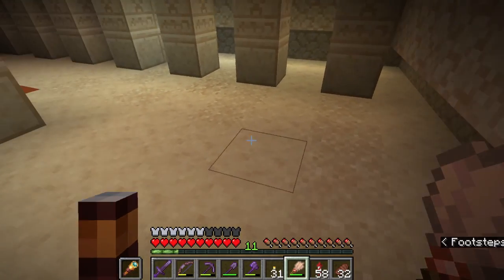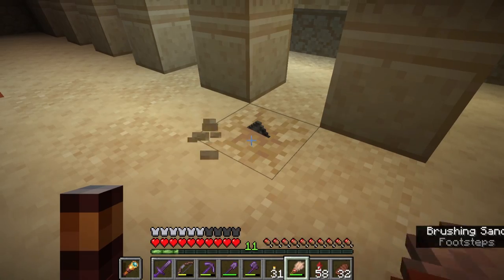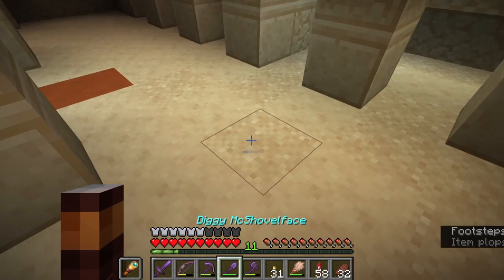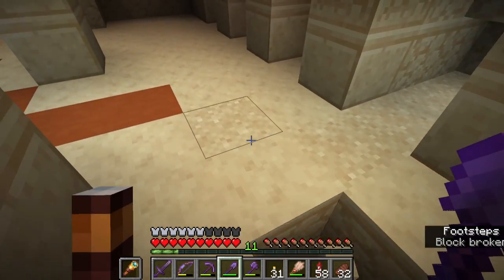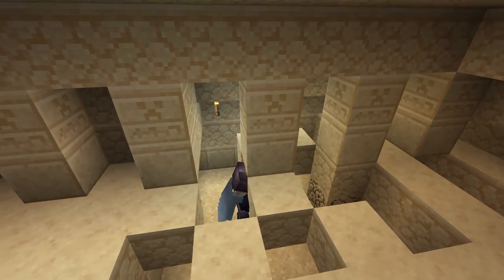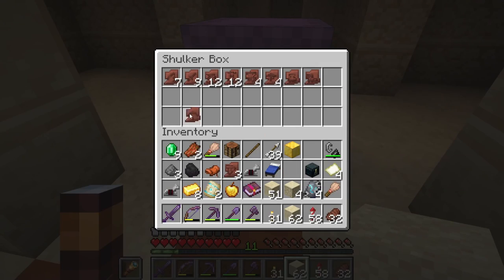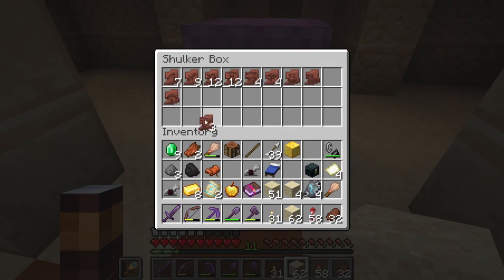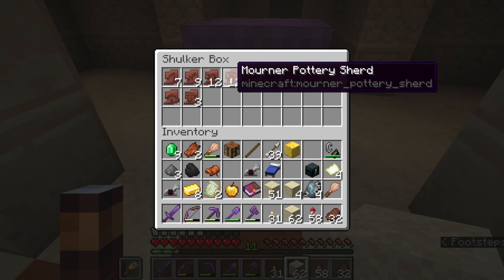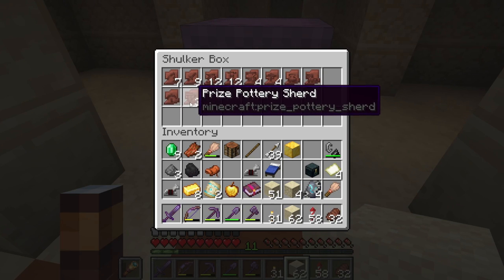And now, if we look around here we should find ourselves some patches of sand as well as some suspicious sand. Let's dig everything out here, and if we do that we should uncover another secret room they've added to these desert temples. We've got this whole thing excavated and we did get the miner and prized pottery shards from this temple, which is good. I think there's two more to be found in desert temples, so I guess I'd better find myself some more.